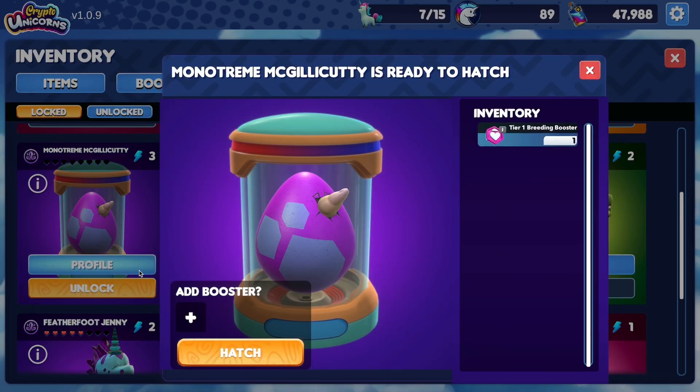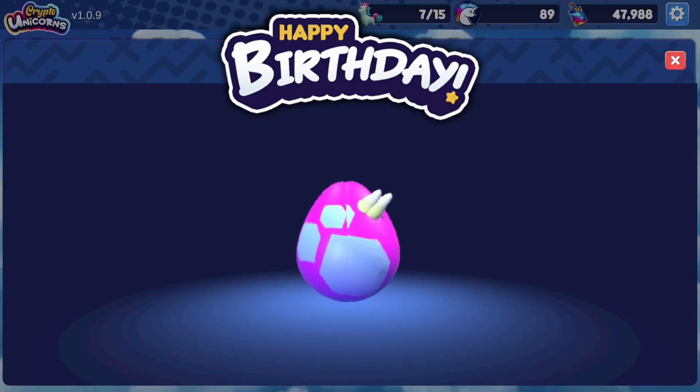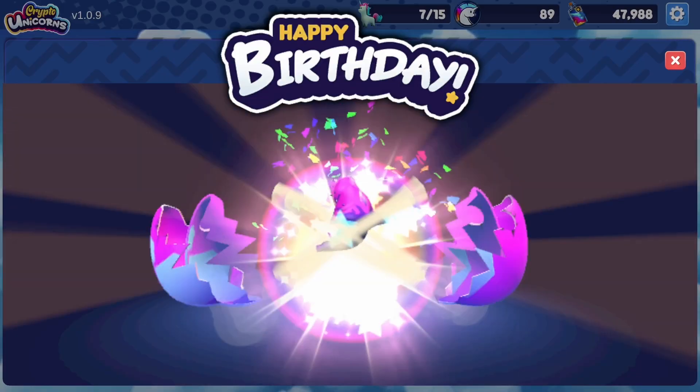After 24 hours, you'll get a chance to hatch your egg when collecting them. You can opt to use a breeding booster to get a higher chance for the baby unicorn to inherit the chosen parents' class part, or leave it to RNGesus!